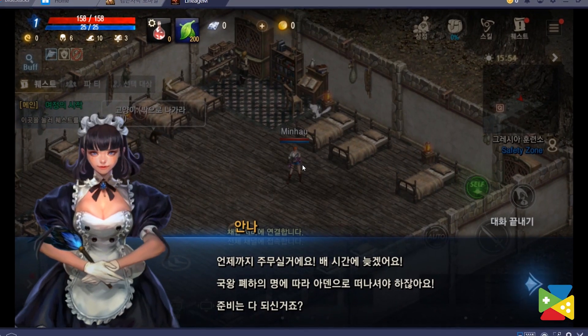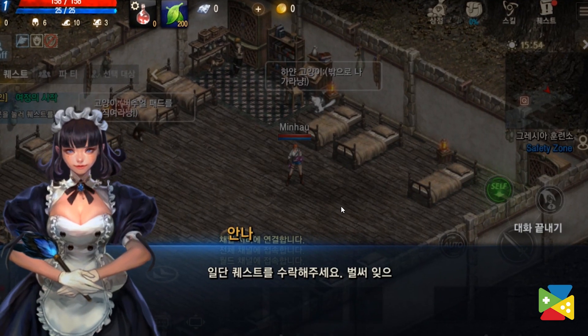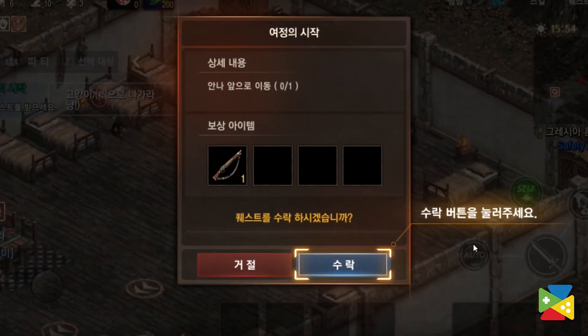With the new real-time in-game translation system, you can play pretty much every game in your language. Just open the game you wish to play and translate the entire game screen to a language of your choice with a simple shortcut. What's more is that you can translate to any language, not just English.